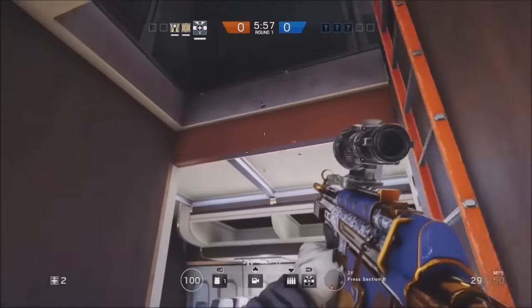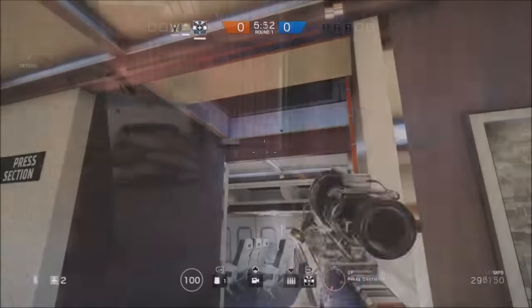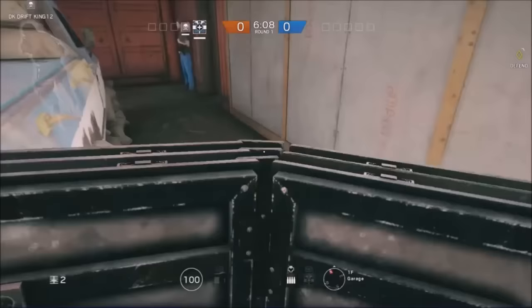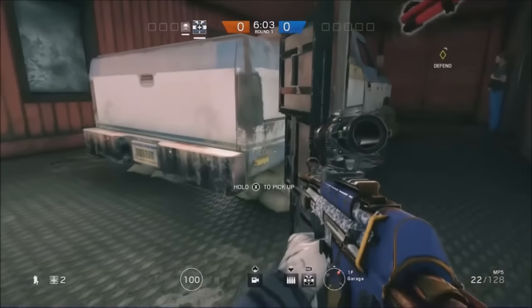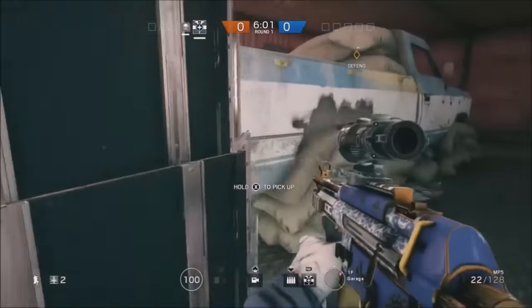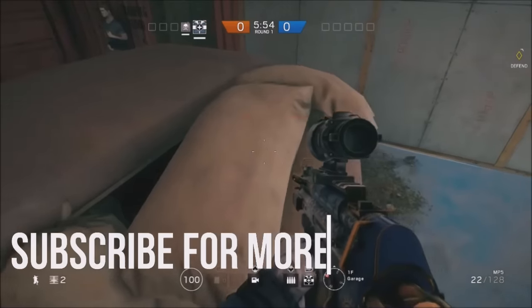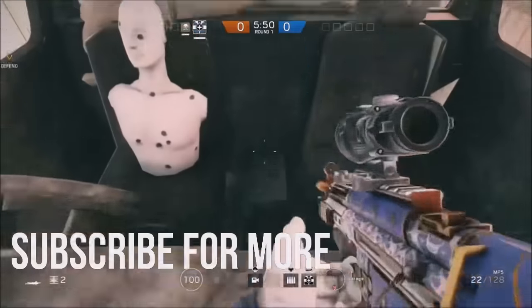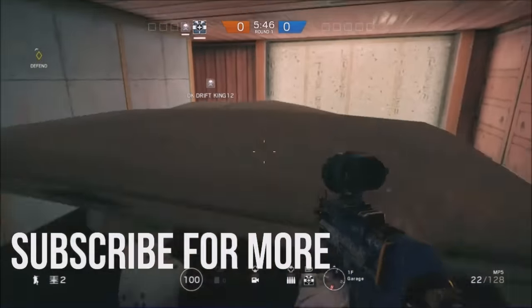The next thing I'm going to show you guys is going to take place on the map Hereford Base. This is going to let you get on top of the truck — it's that kind of broken-down truck that has sandbags on top of it. All you're going to want to do is go to the corner, place down your shield, and try to find the vault. Once you're up there you get a really good spot — you can lay down, walk on top of the sandbags, get into the front of the truck, and overall just get some really good kills.